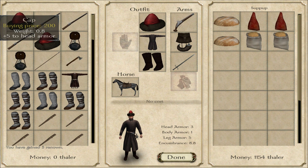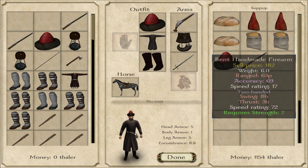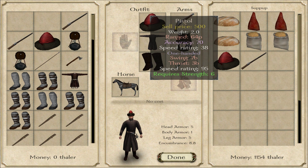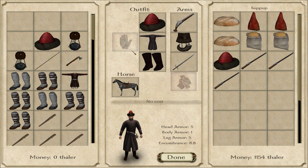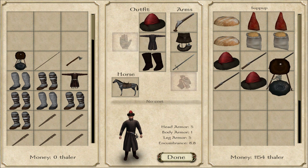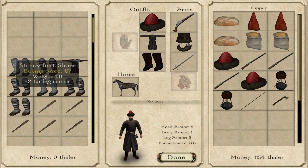Victory! I lost one pikeman and one was wounded — the wounded guy will heal back up shortly. 17 bandits killed. My pistol's better than the one I found. We'll sell the other stuff. Note: you have much less inventory space in With Fire and Sword compared to Warband, so keep that in mind.